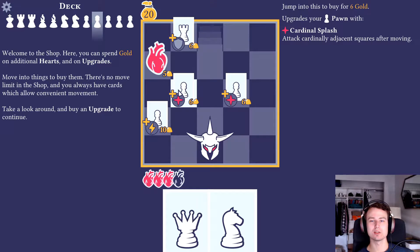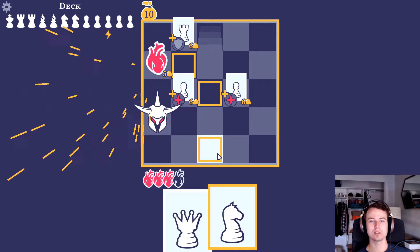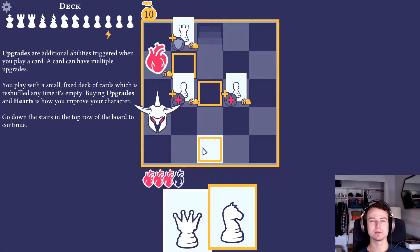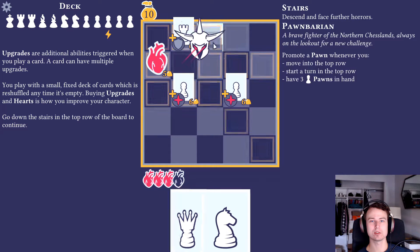Pawns gain an action and draw a card. Pawn attacks cardinal adjacent squares after moving. Absorb a point of damage this turn. One more max heart - I think I want this guy. I don't really think I want anything else, so I'm just gonna leave.